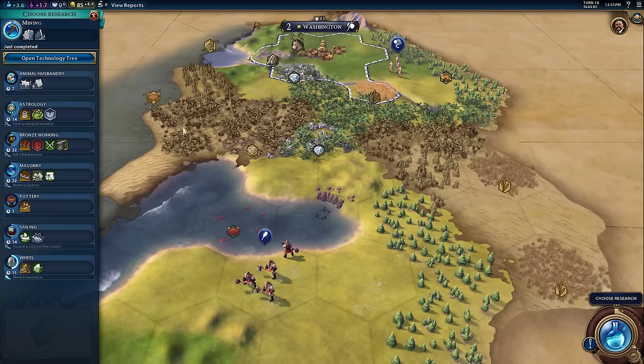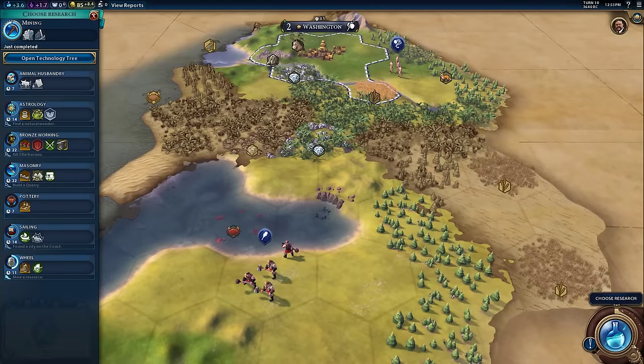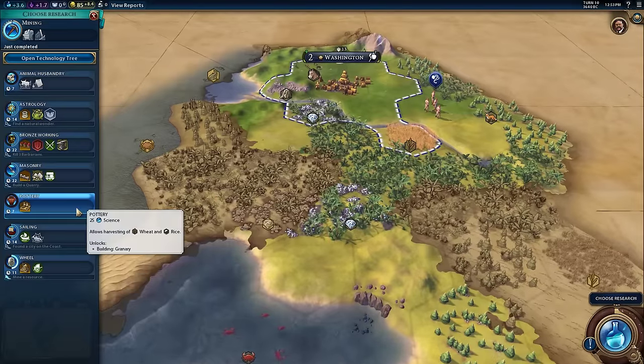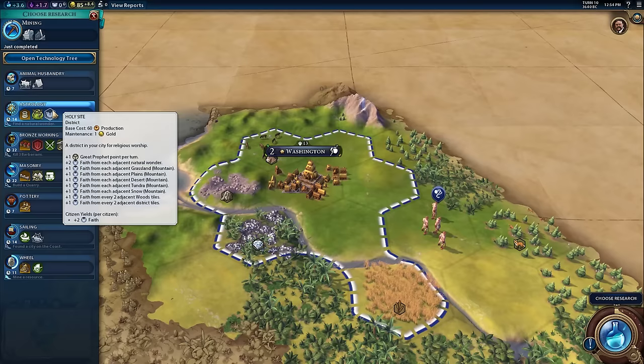What are we going to research next? A lot of times I look to see if a technology has a boost that I haven't done but isn't too hard to do — then I often won't research it until the boost has come in. The baseline technologies like mining, animal husbandry, and pottery can never get a boost, so a lot of times I grab those. For example, I might really want to get a religion, in which case I need astrology. Astrology unlocks the ability to build a holy site district and I really want to showcase districts, so I think I'm going to grab that.